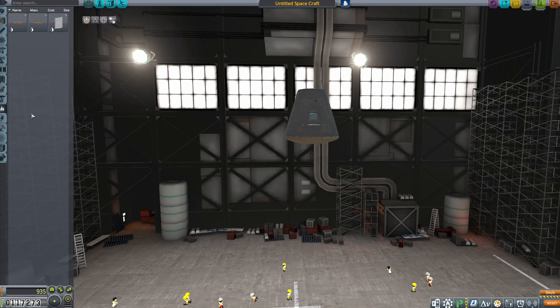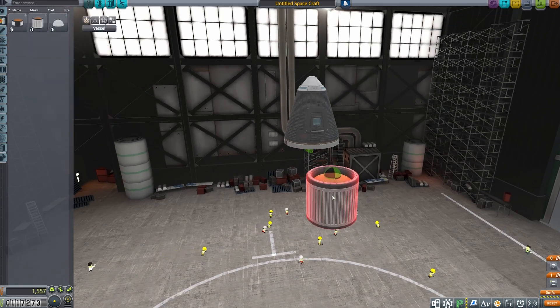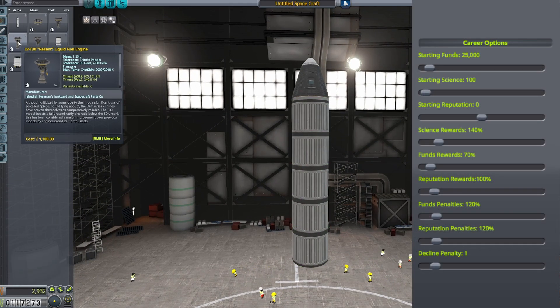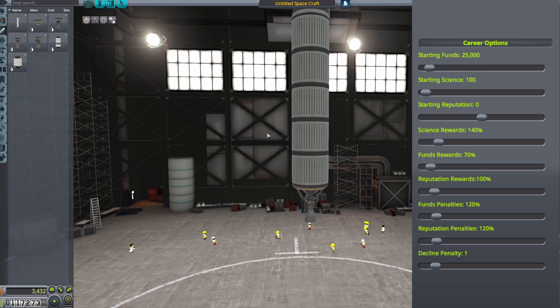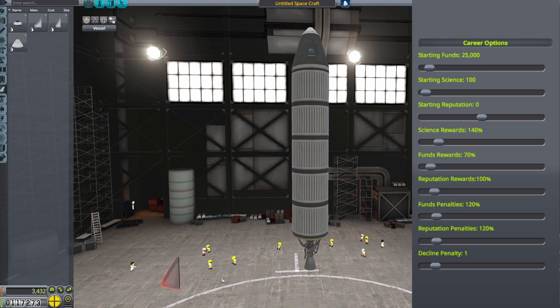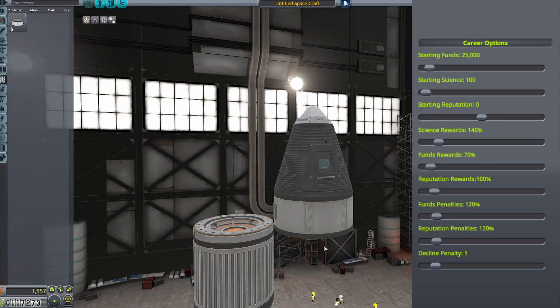And this is the VAB — this is where all the magic happens, where you're going to make all of your spaceships. I wanted to show you the settings I used for this run. I upped the science rewards a little bit because accumulating science early game can be pretty tedious. I also dropped the funds rewards because money never feels like a problem in this game, so maybe this will add a little bit of a challenge there.